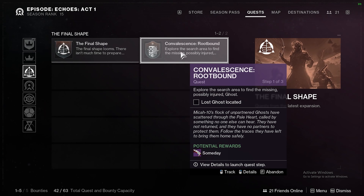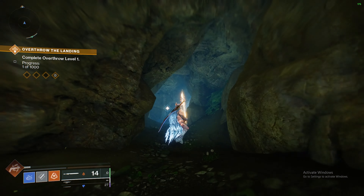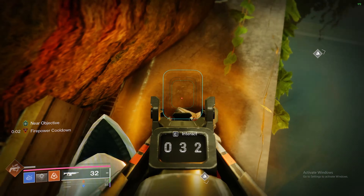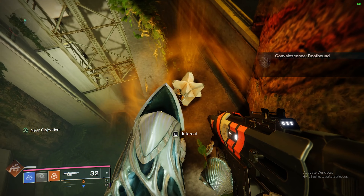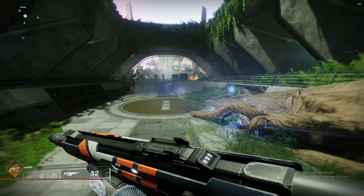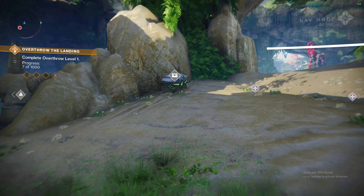Once you've got the last chest, you should have this quest, Rootbound. All you're going to want to do is just complete it — it guides you, so it's pretty self-explanatory. You just want to clear the lost sector, and then when you do, at the end of it, this ghost will be there on the ledge. All you want to do is just interact with it. Once you do that, you'll get a new step: Investigate a New Growth. That just means go back to the new social space and speak to Micah. Pick up the new quest and complete it.